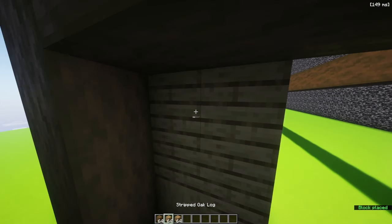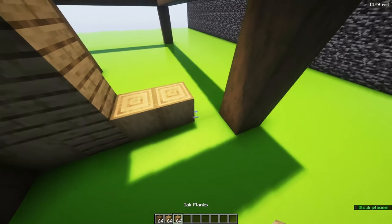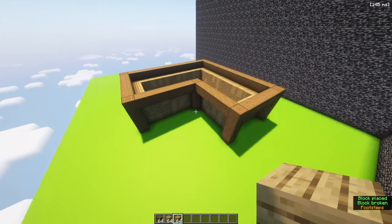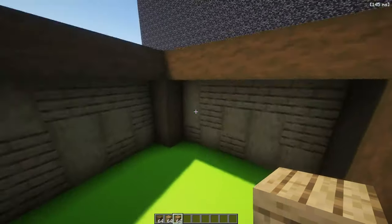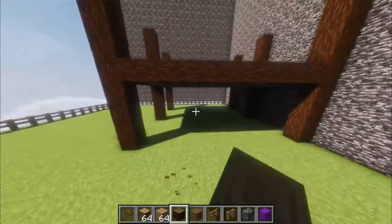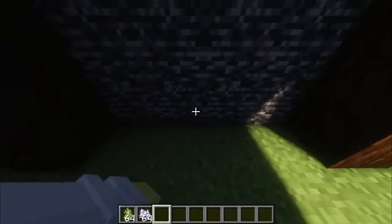The walls are like a mix between the oak logs, the stripped oak logs, and the oak planks — it's like a gradient type thing. The entrance is on the inside of the L. Oh my god, I just realized it. Oh, I have a beautiful idea.